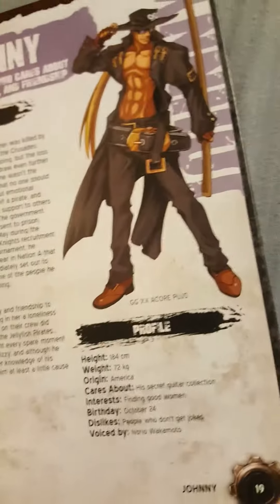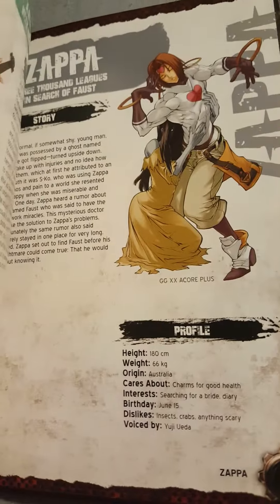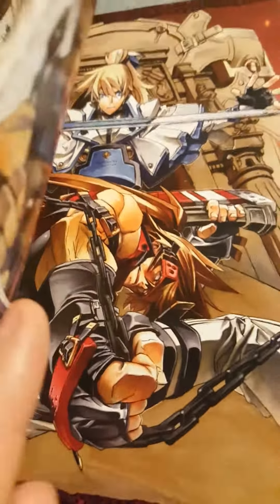There are a lot of characters in here — Johnny, who was announced for Revelator, Venom, and even Zappa. You have quite a few older Sol characters from Overture. As you can see there's character art, more art, and then a history page — interestingly they spelled 'history' with a K, which I'm not sure if that was a typo or intentional.